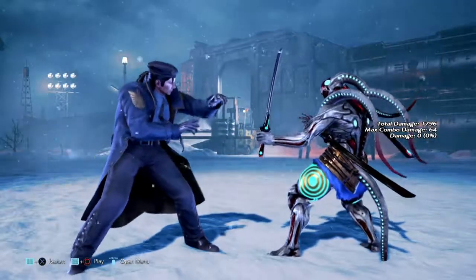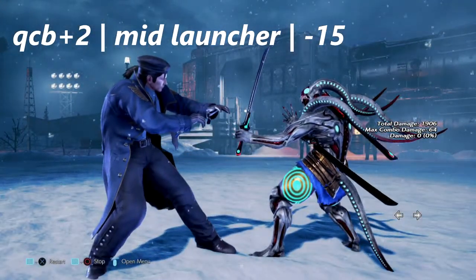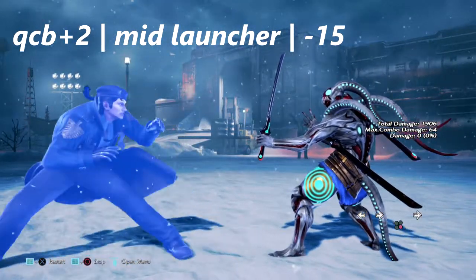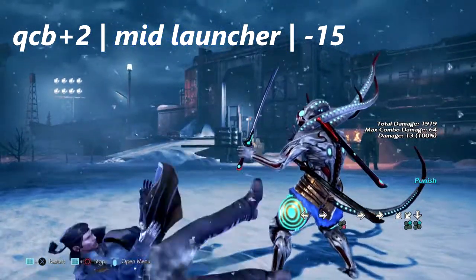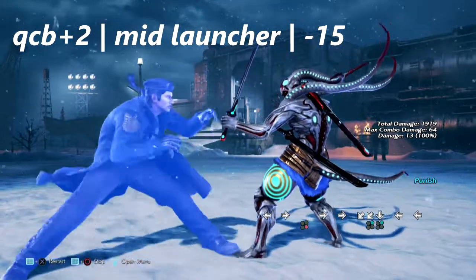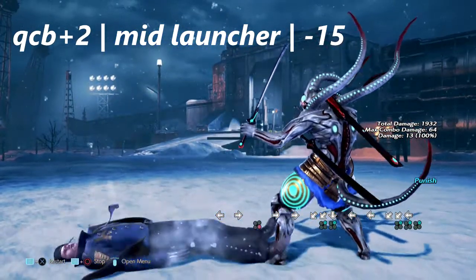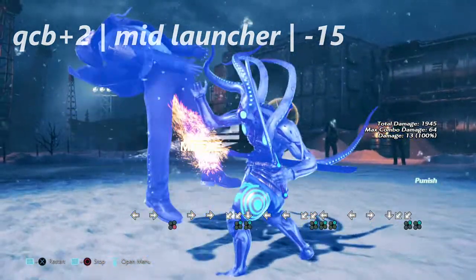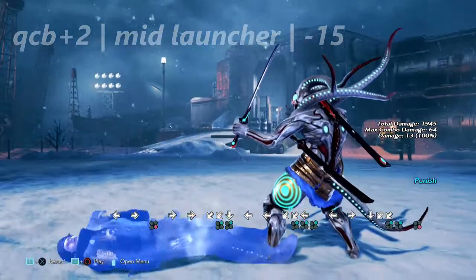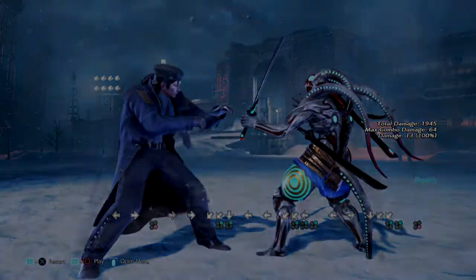This move is quarter circle back plus 2. It high crushes and is also a backswing blow, so if you're on the offensive, Dragunov can pull this out and it will beat most high options. This move is also negative 15 on block — Yoshimitsu can get a down forward 2 or a hop knee from it. Please don't confuse this with quarter circle forward plus 2; that move is safe on block. If he ducks backwards, it is safe.